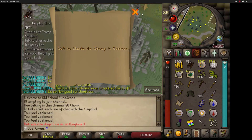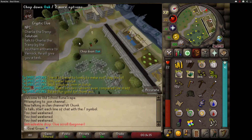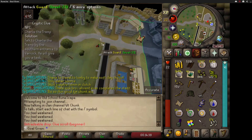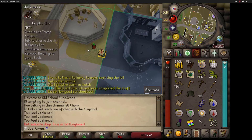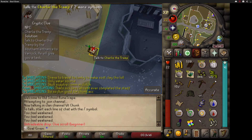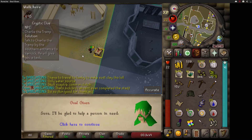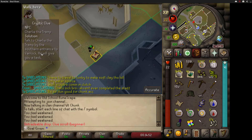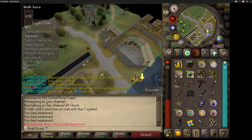Hey, we could talk to Charlie the Tramp for this clue. He's actually in our chunk sometimes. Yep, he's right... no, he's walking away. I see how it is. There you are. Don't make me go into that chunk, Charlie. What can I do? Leather chaps crafted by you. Well, guess what? I can't get them. See you later.